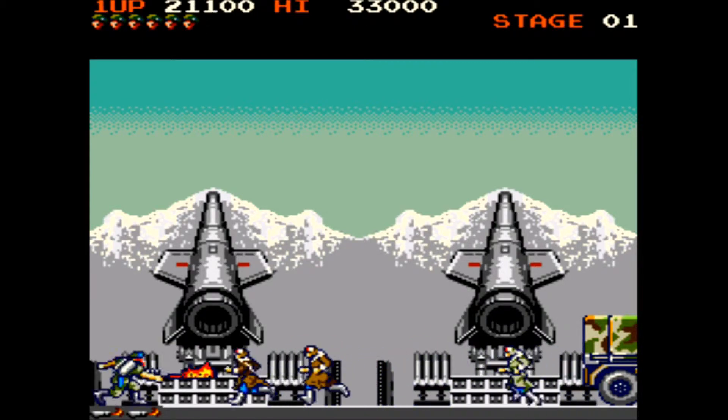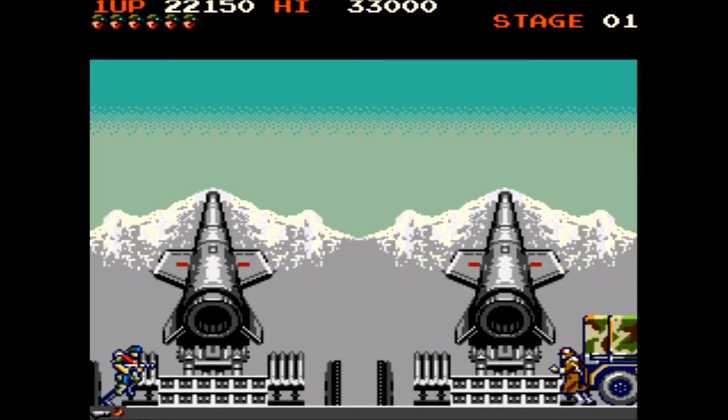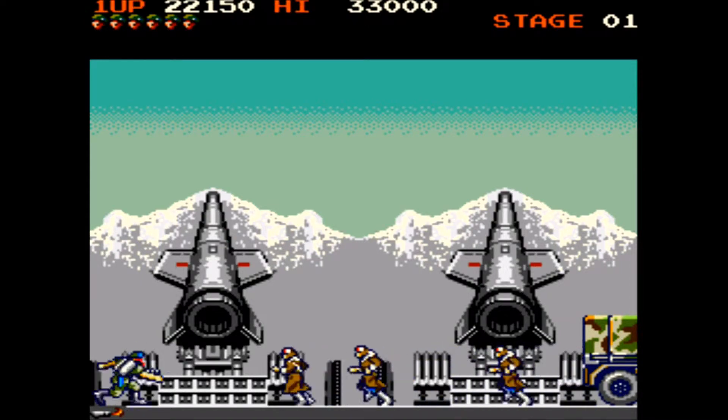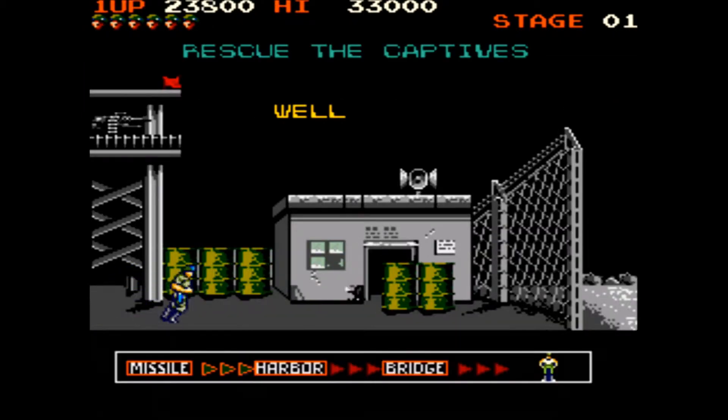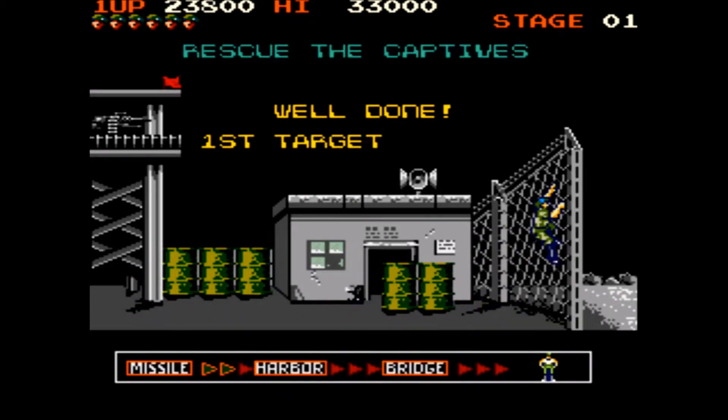This is the first boss, where a van parks and just spawns enemies continuously. Luckily most of the enemies just run towards you. There is a whitish-coloured enemy that jumps when he gets near you, and he's a bit of a pain to kill normally if you've just got your knife.